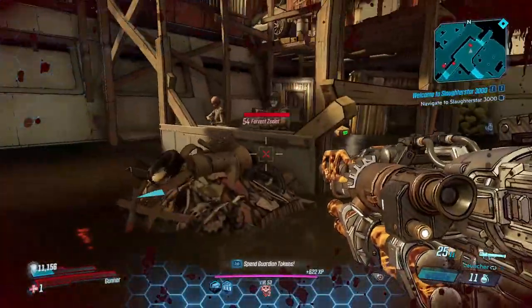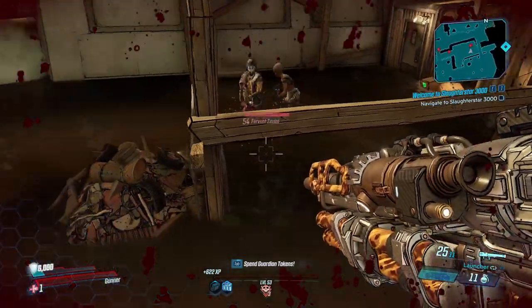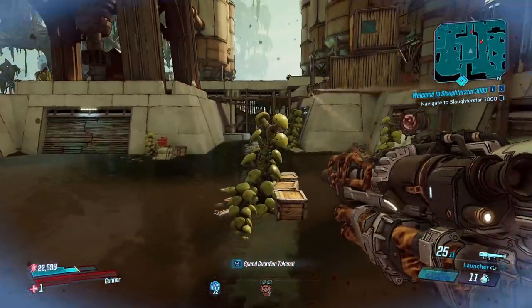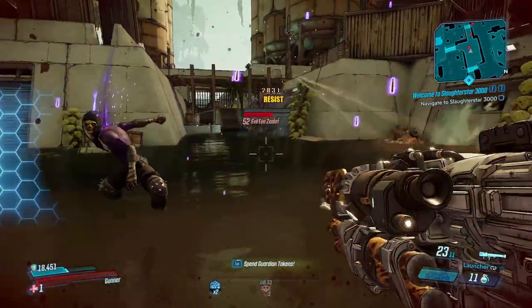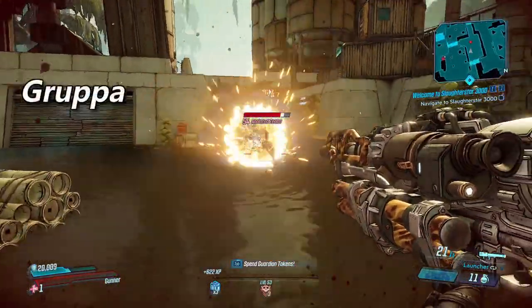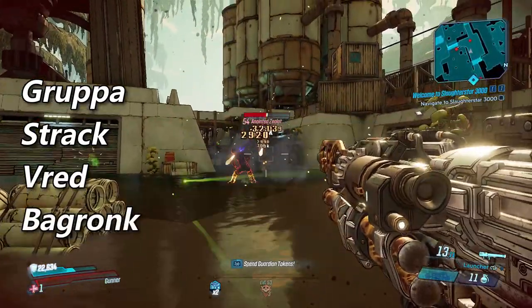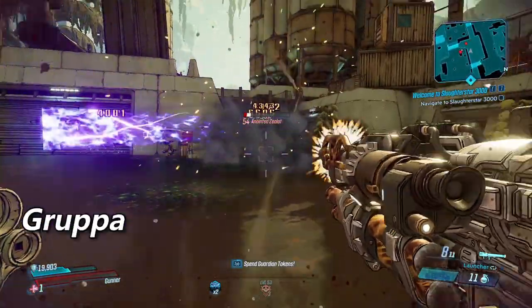That's it for the body and its accessories, and now we're going to move on to the different barrels that can spawn. Each barrel will give your heavy weapon its base name, and each will have a set of unique accessories that it can spawn with. The barrels are the Gruppa barrel, the Strack barrel, the Vred barrel, and the alien barrel Bagronk. We're going to start off with the Gruppa.